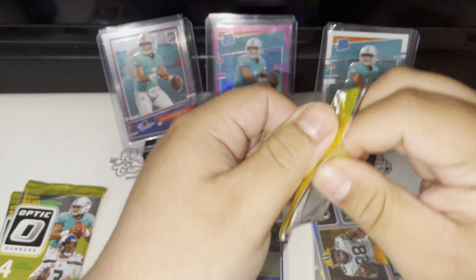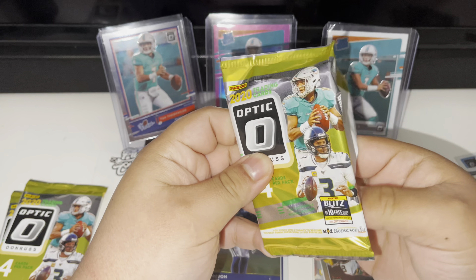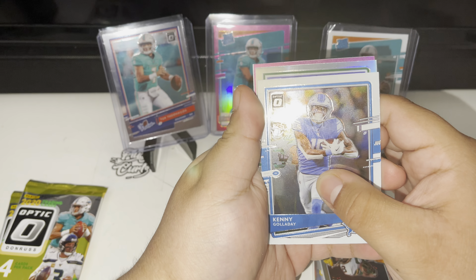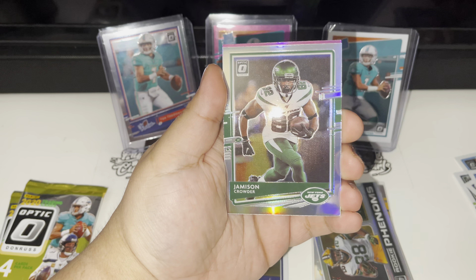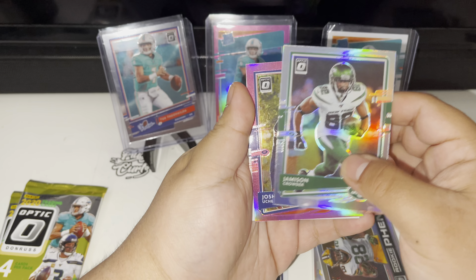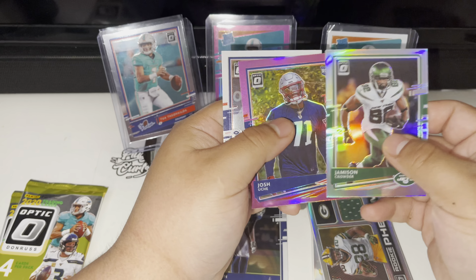I'm thinking we might be done already. Joe Burrow on the way? All right, we got a silver Jamison Crowder coming up. A rookie Josh Uche, and we got a Ross Blacklock.